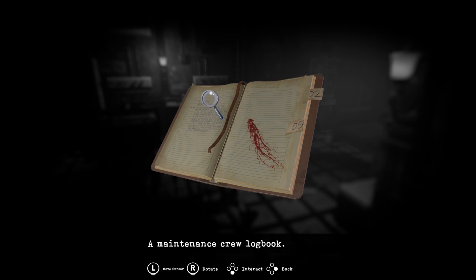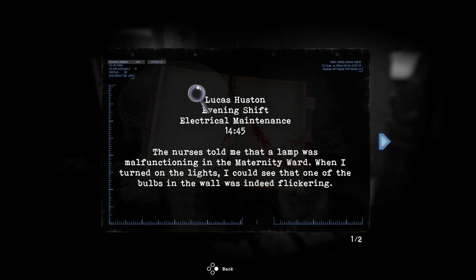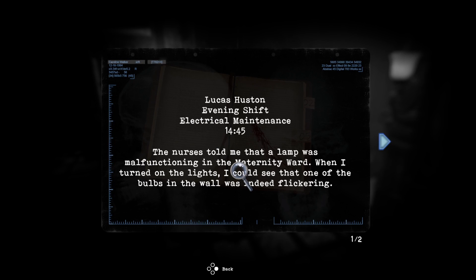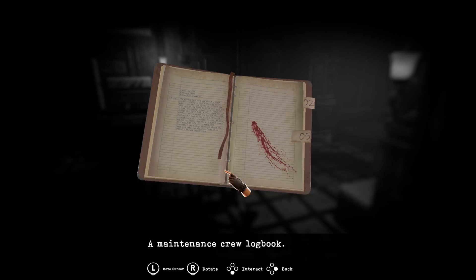A maintenance crew logbook with a blood stain. Lucas Houston, evening shift, electrical maintenance: 'The nurses told me a lamp was malfunctioning in the maternity ward. When I turned on the lights I could see one of the bulbs in the wall was indeed flickering. As I was getting ready to change it, a man came out of nowhere and grabbed me by the shoulders, pushing me back with strength unimaginable for someone his age. He told me not to touch it.' So the clue is: touch the flickering bulb in the wall. Got it.